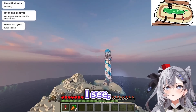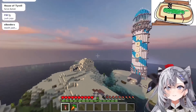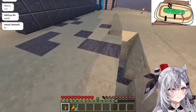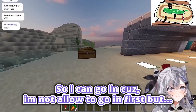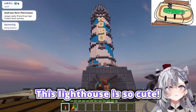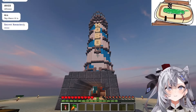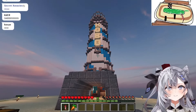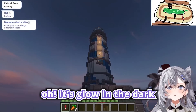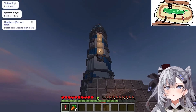Hello, I'm so sorry. Kobo! Cute. So I can't go in because I'm not allowed to go in first. But this is so cute! Kobo. Nice. Oh, it glows in the dark because of the glowstone. That's so cute!